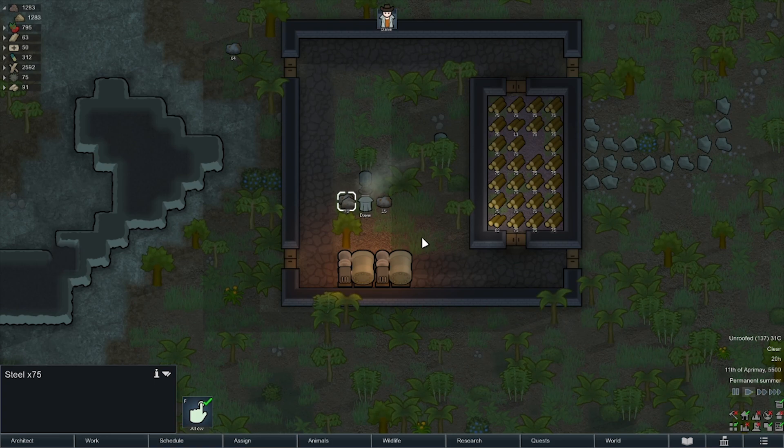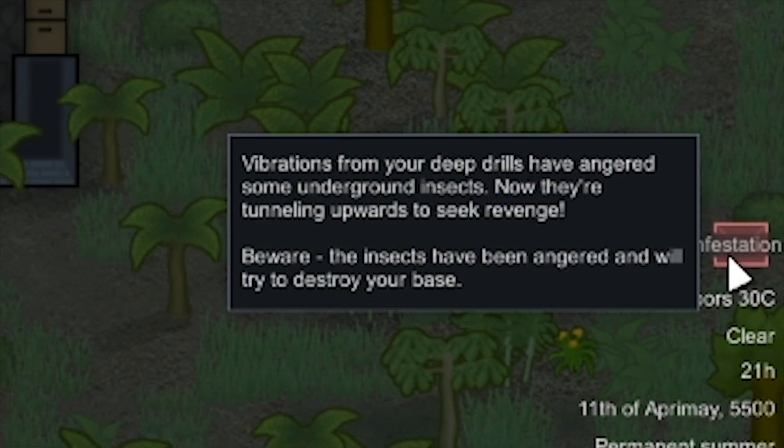One thing that we do need to bear in mind that is super important: please bear in mind that pawns are capable of drilling into underground insect hives, activating an event called Too Deep, as we can see on screen.